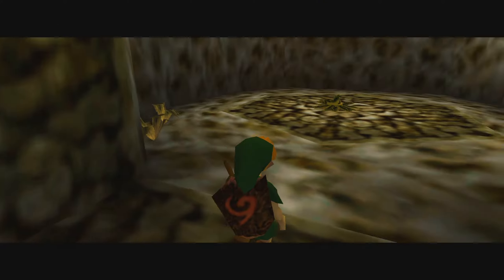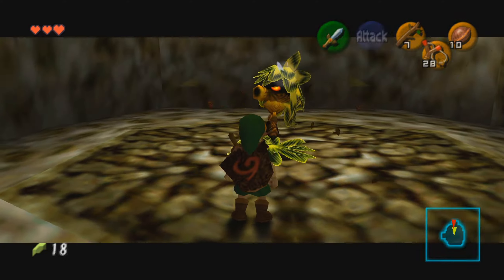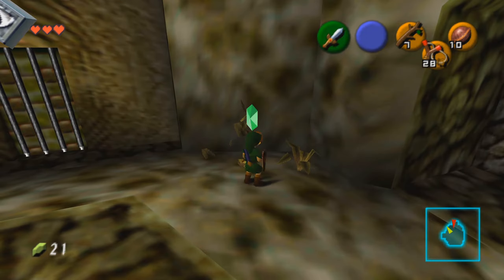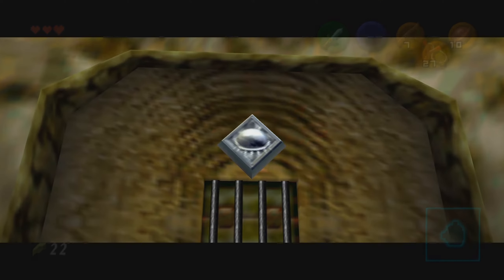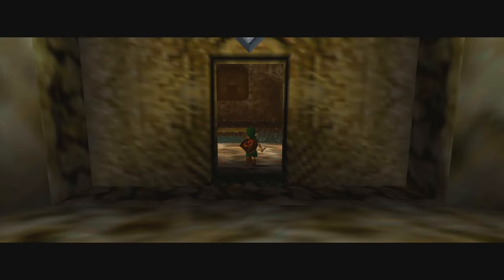Go through the door that we just unblocked, and in this room you'll have to fight another Deku Scrub. This one is going to give you a very important piece of information, so make sure that you take note of what he says. You'll see that the door to the next room is barred off again, and this is going to teach you another important dungeon mechanic — shooting these eye switches above the doors to change the effect of them. Simply shoot the silver eye switch with your slingshot and go on through.